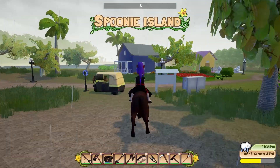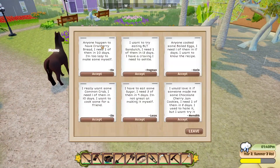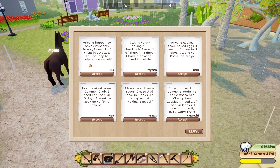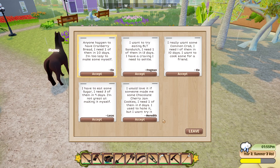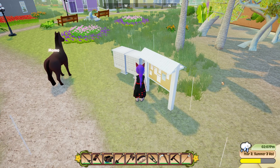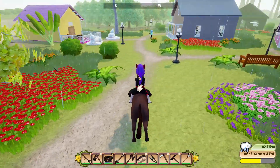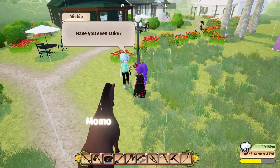I want to have a look at the notice board and see if there are any quests I can do. Cranberry bread - I'm not sure I have the recipe. Boiled eggs I can do. Chocolate cherry jam cookies sounds incredibly complicated. Common crab - I don't know if I have that. I'll just do those for today because I've got a lot on my plate.